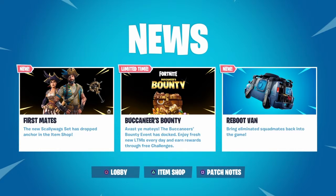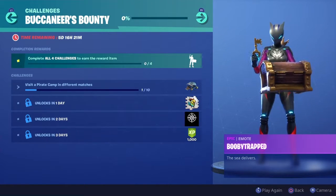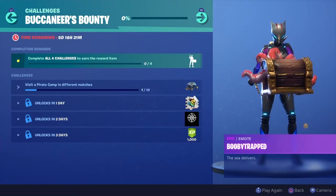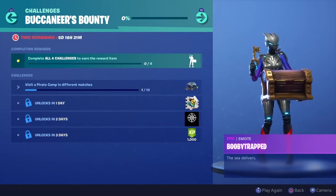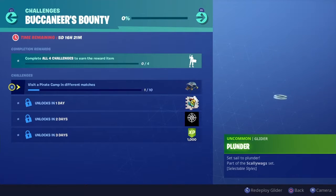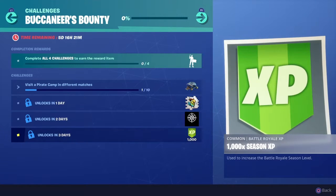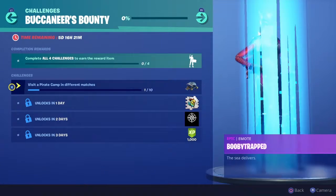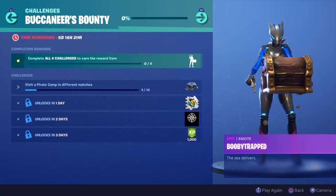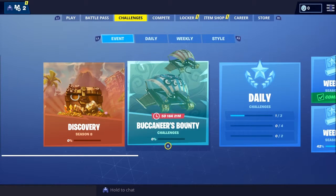The Buccaneer's Bounty event has docked - enjoy fresh new limited time modes every day and earn rewards through free challenges. There are a total of four challenges, and if you complete all four you get the really excellent Booby Trapped epic emote, which looks very cool. You can also earn yourself the Plunder glider, the Pirate Parrot spray, the uncommon banner, and a thousand season XP as well.